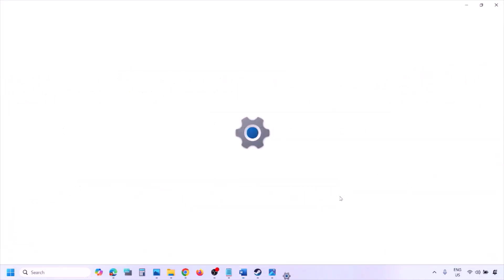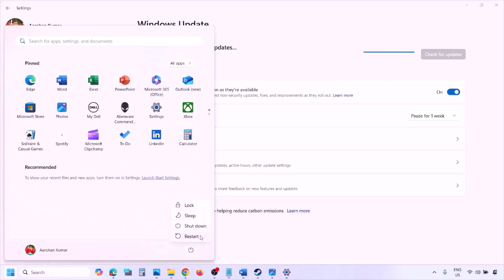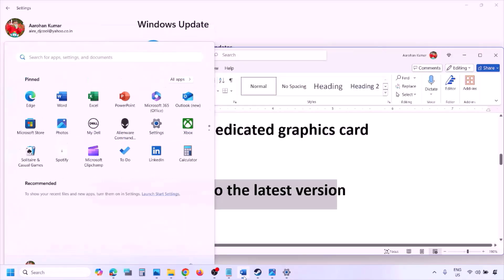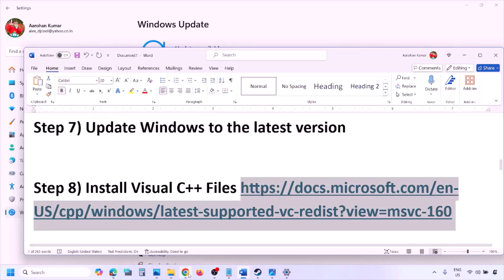The next step is to update Windows to the latest version — this is important. Go to Windows Settings, then Windows Update, click Check for Updates. Once all updates are installed, restart your computer, then launch the game and check.